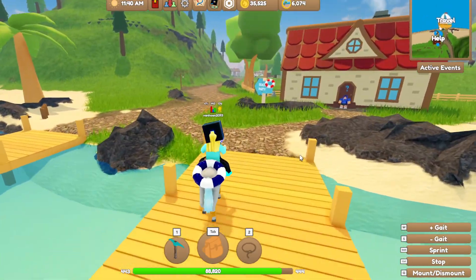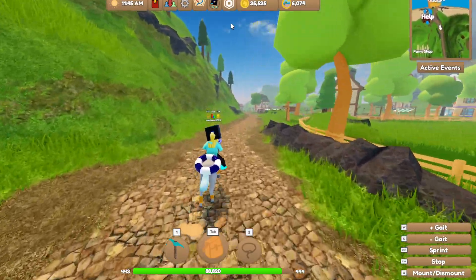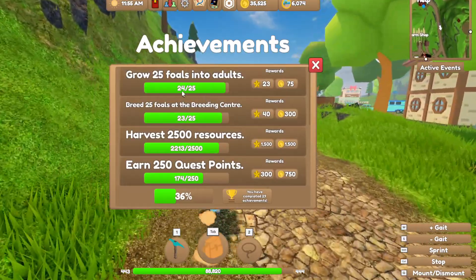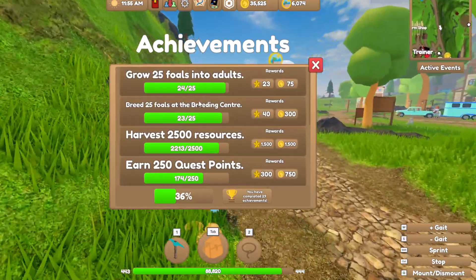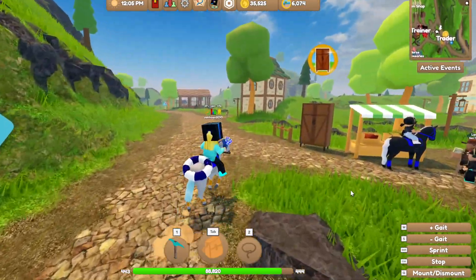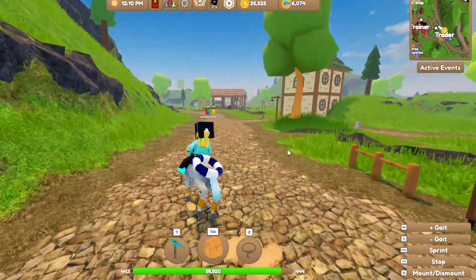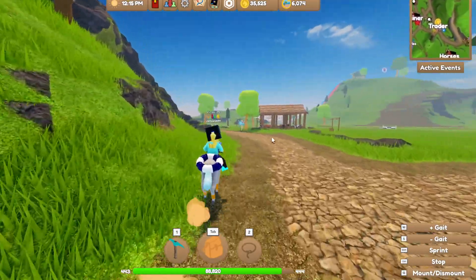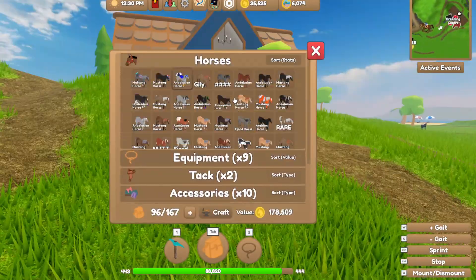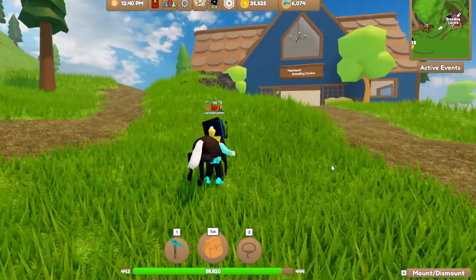We only need two more foals and one more to grow. Let's go in front of the breeding center — hey guys, look, I have this Andalusian, it's a mare!